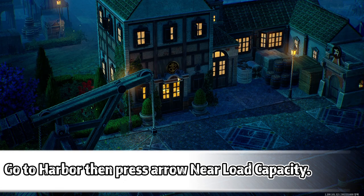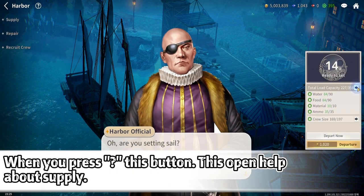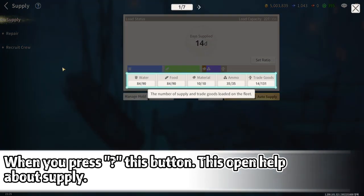Go to the harbour, then press the arrow near the load capacity. The supply window will open. When you press this button, there is help available about supply.